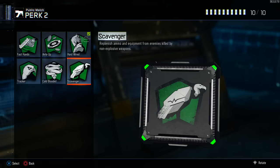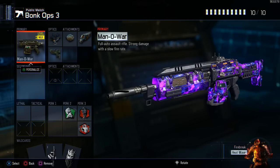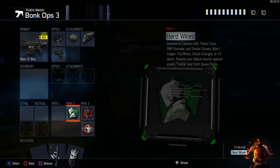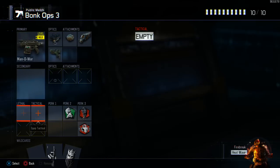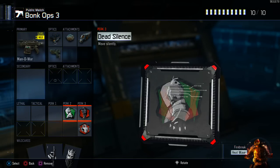The Man O' War is one of those guns that has a slow rate of fire but kills people very quickly. A slow rate of fire means you don't burn through ammo too fast — you're able to kill a lot of people before you're out of ammo, so scavenger might not be the best choice. Fast hands is pretty good, and you can of course rock stuns or frags.